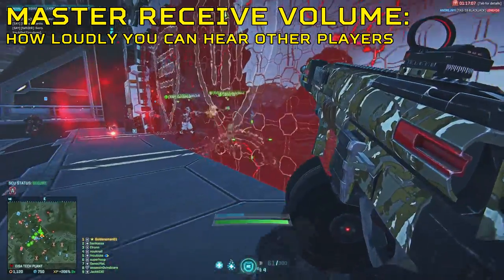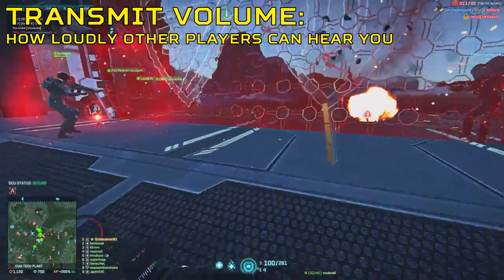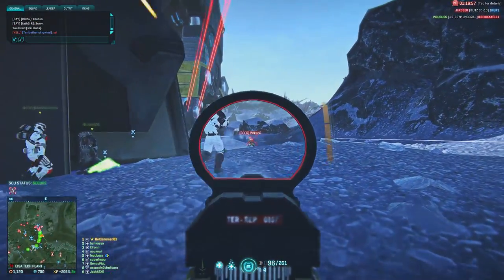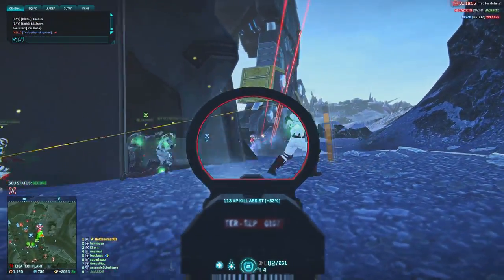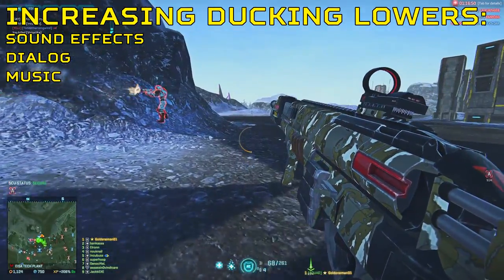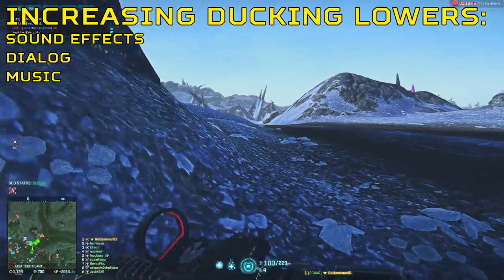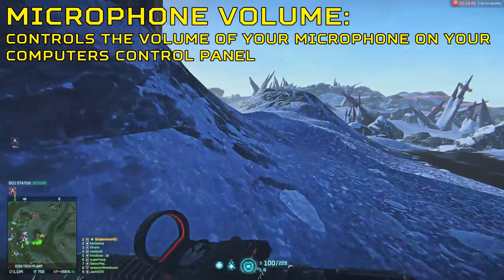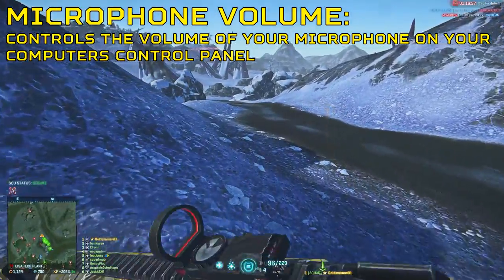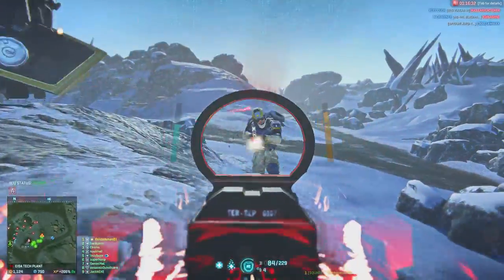Play around with the settings and see what works for you. The master receive volume controls how loudly you can hear other players, while the transmit volume controls how loudly other players can hear you. Be warned though, because the higher you set the volume, the more distorted the sound becomes. To make comms clearer in the heat of battle, raise the darken volume — this will reduce audio from dialogue, explosions and music when someone is talking on comms. The microphone volume controls the volume of your microphone on your computer's control panel. Once you've finished tweaking, test your microphone and ask people if they can hear you loud and clear.